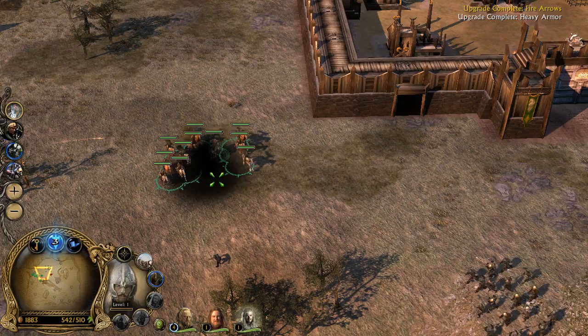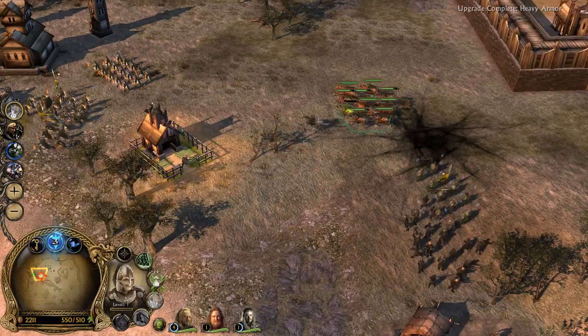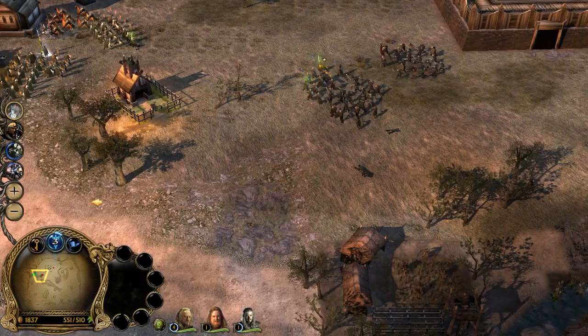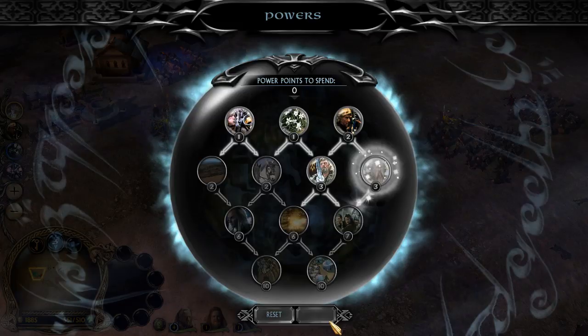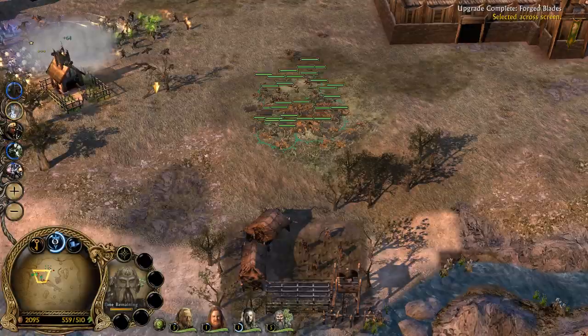Let's kill Sauron! And he's dead. Let's get you back, get some upgrades. We're at level 3 — what should we get? Breeding Horses, Steps of Rohan. Let's get Aid actually. We've got poison arrows of our own!